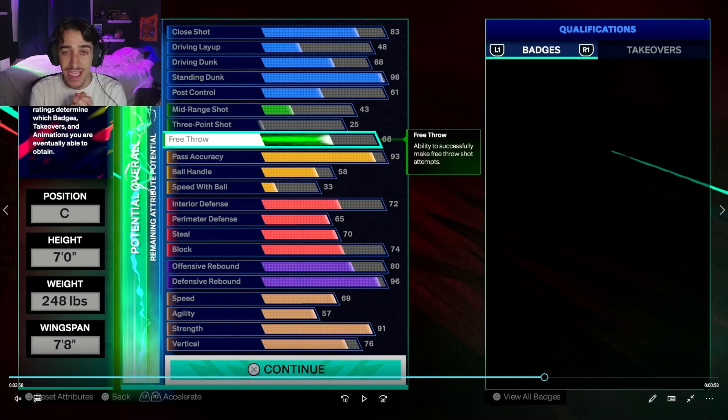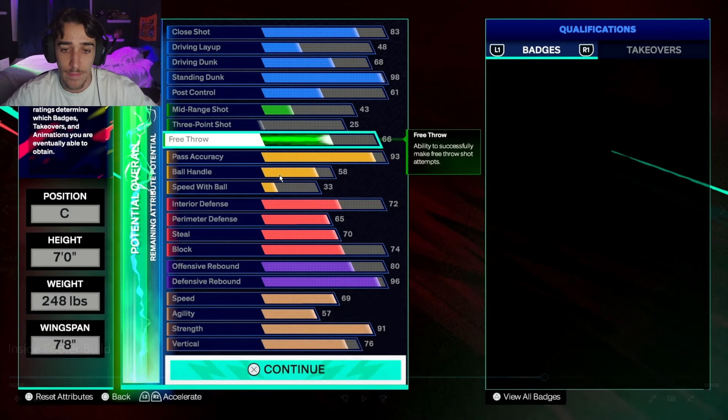For the playmaking, the pass accuracy — as a center, you need Hall of Fame Break Starter. There's no ifs, ands, or buts about it. You are going to be getting so many defensive rebounds, and the best way to score as many points as possible in a 5v5 game is to run the break. What set teams apart in the 2K League was how good their shooting guards ran breaks and how good the centers passed the ball. You need at least 93 pass accuracy because that is the threshold for Hall of Fame Break Starter. Especially this year, the 5v5 court is literally bigger — longer and wider — so you need minimum 93 pass accuracy. The ball handle and speed with the ball just go up with the pass accuracy, so you don't really need to upgrade those.